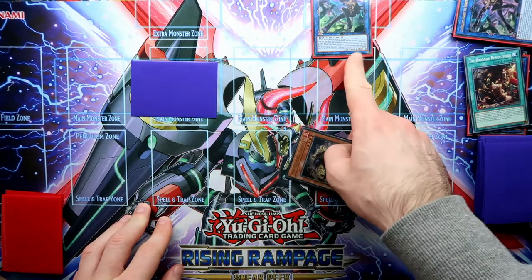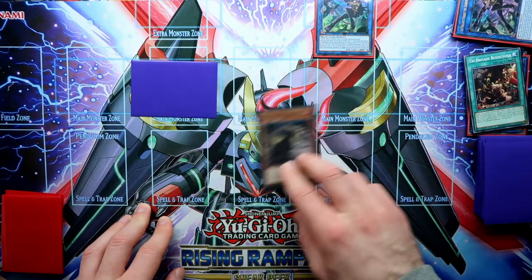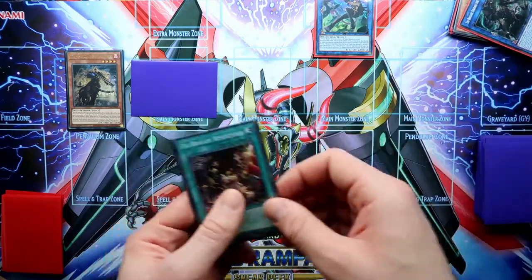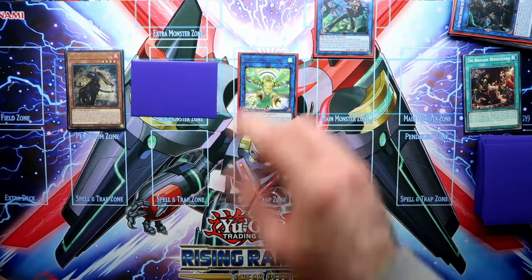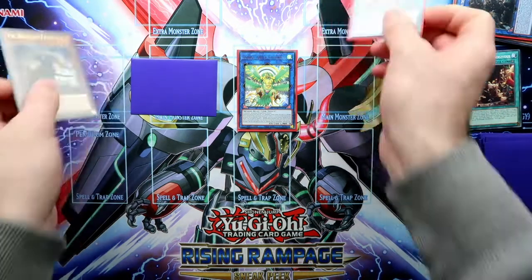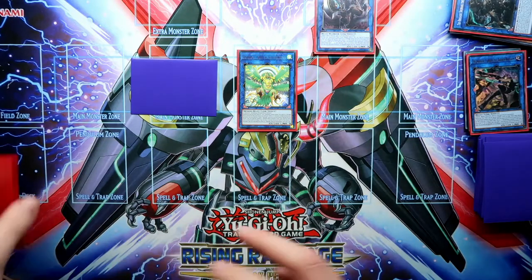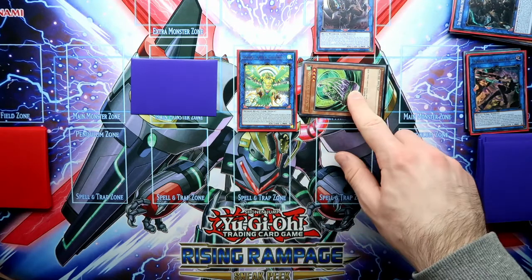Now use the effect of the Ferigit to summon out your Fractal — it doesn't really matter where. Then activate Fractal's effect — you will banish all three — to summon out your Simorgue. After this you still have one job to do: use the Fractal and the Ferigit to summon out your Silver Shellor. This is important because this way when in the end phase you summon out your Barrier Statue, it will be protected.